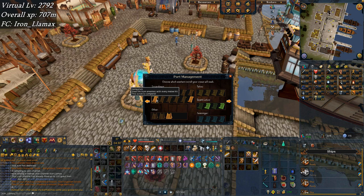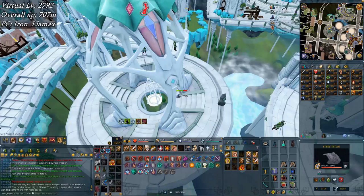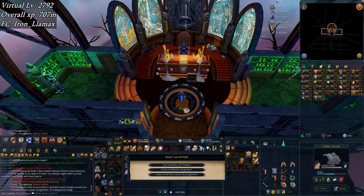I just completed a scroll mission and that means I have access to the vampirism scrimshaw. Not sure what I'm gonna go for next — probably magic accuracy because I think that's what people use. Once I get some more ancient bones I can finally use vampirism. There we go, 460 tasks done. I got a dagannoth task right after that last clip.